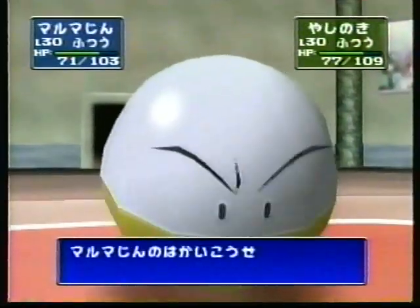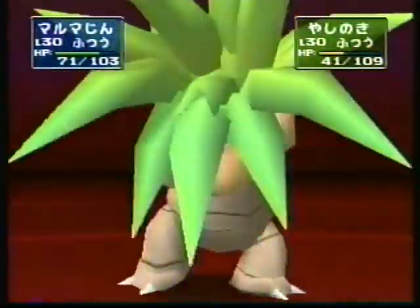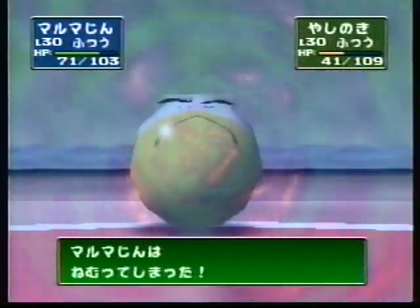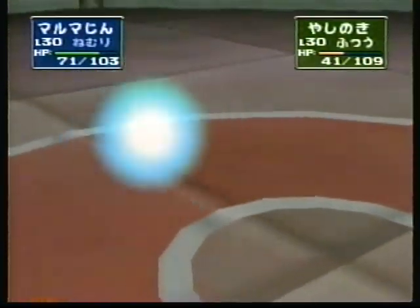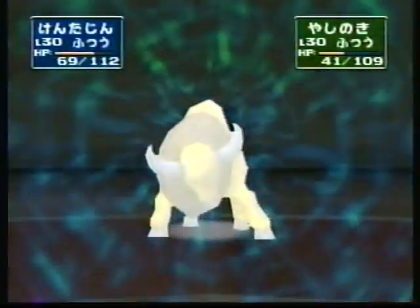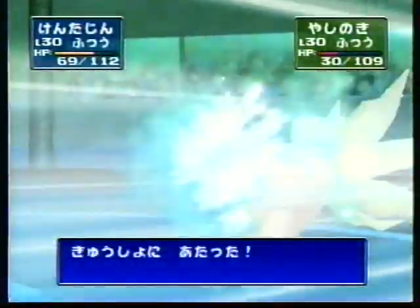しかし次のターン、スターミーは先手が取れないので、もし3匹の選択に入っているなら電気に強いナッシーあたりが出てくるんではないでしょうか。あっとここはポケモンチェンジだ。出てくるのはやはりナッシー。素早さは低いが電気には強いぞ。スターミーにとどめを刺すべく放った鉄人の10万ボルトがナッシーを襲う。効いていない、効果は今一つのようだ。いいですね挑戦者、冷静な判断ができていますよ。なんとナッシーに対して有効なタイプの攻撃方法がないのか、鉄人のマルマインは破壊光線だ。対するナッシーは催眠術を仕掛けてきた。あっとマルマイン眠ってしまった。